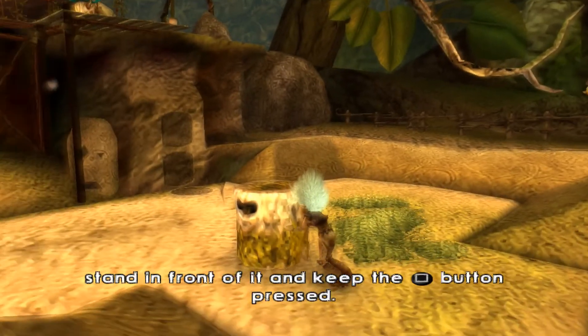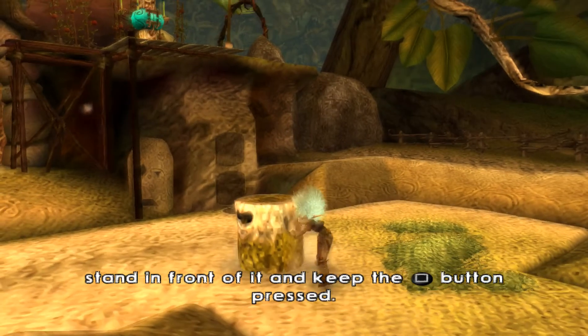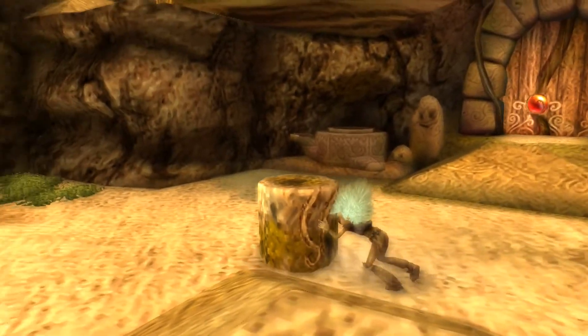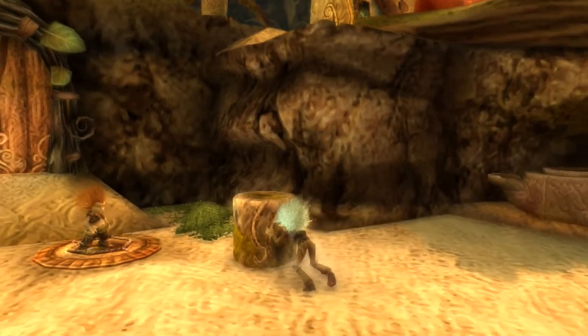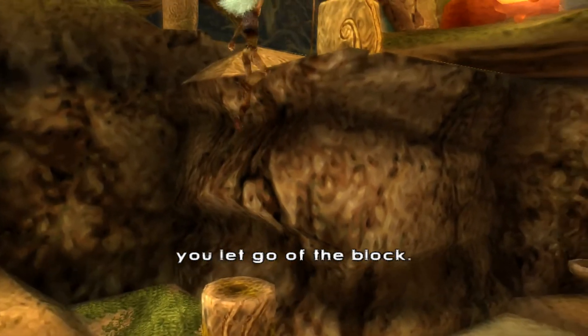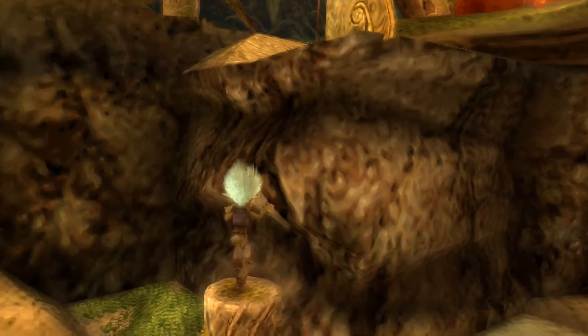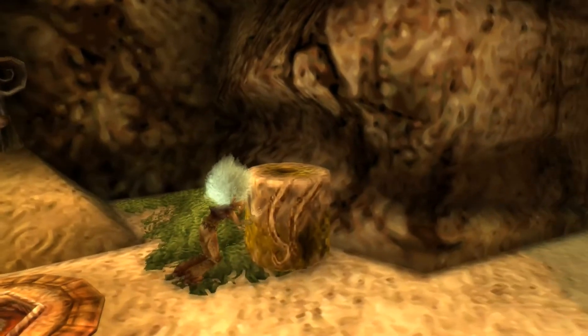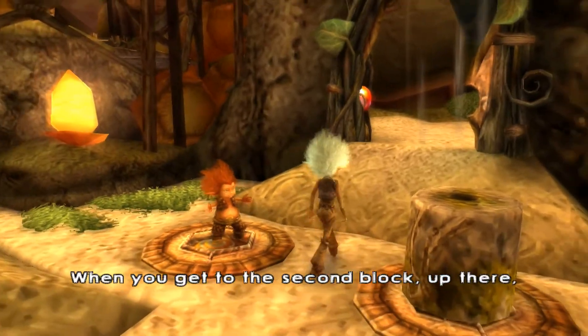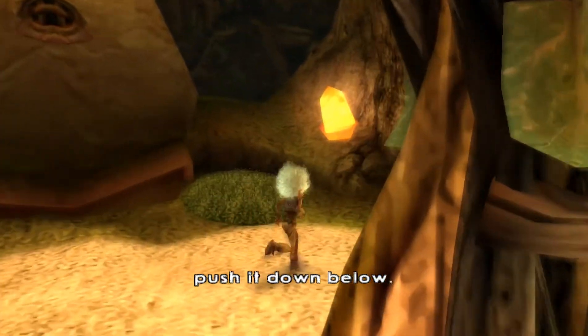To take hold of the block, stand in front of it and keep the action button pressed. Careful — when you release the action button, you let go of the block. Now go through the door. When you get to the second block up there, push it down below.